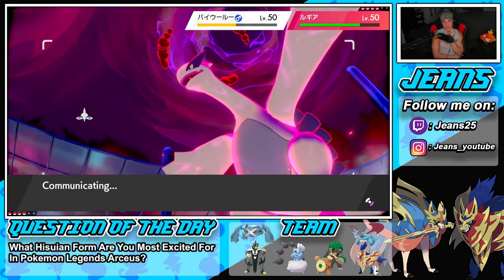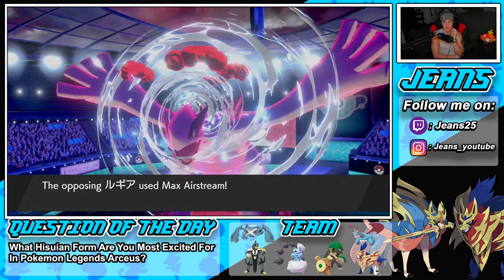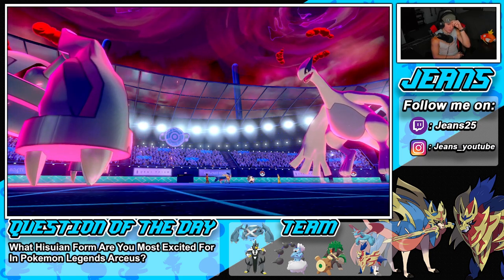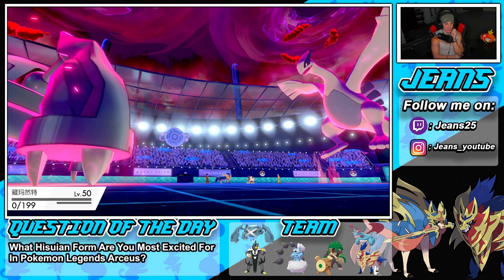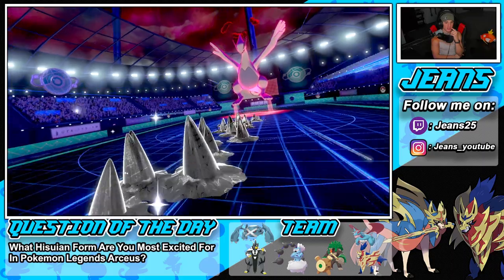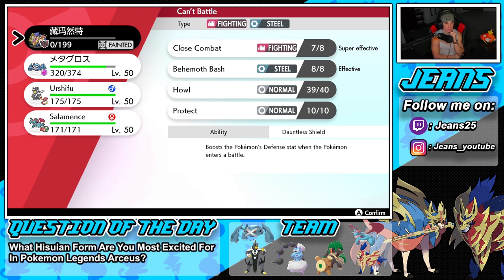It's tough with all physical attackers — Salamence's Stone Edge and Dual Wingbeat are physical too. Dragon Claw is physical as well. Salamence comes out from the back with Intimidate, soaking attacks. He uses Body Press — yeah, that's what I figured with all those defense boosts. He has crazy speed now and definitely outspeeds us. We howled again but I'm not sure it went through.